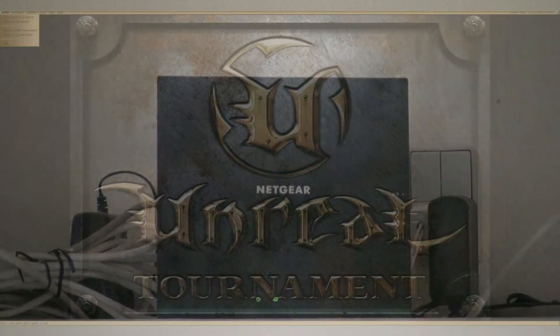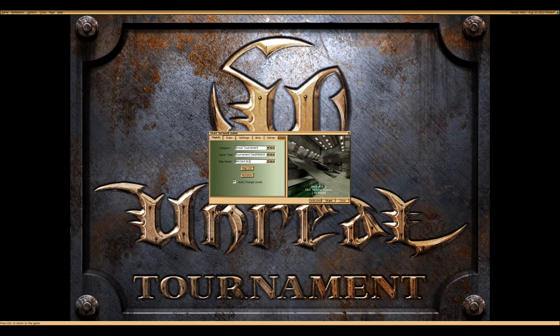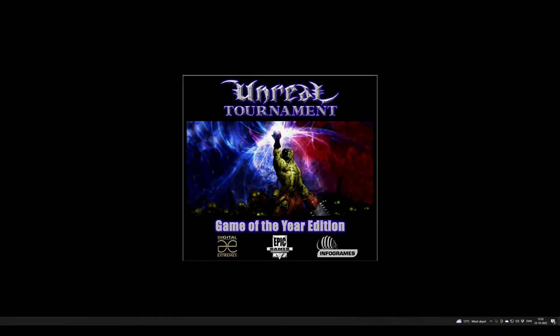Now open your Unreal Tournament and select Multiplayer. Select Start Network Game. Set up your match, rules, settings, and bots. Then go to Server and give it a server name — fill out the forms you want, but make sure to tick Advertise Server. When you are satisfied with all the settings, select Dedicated to launch your server. The game will minimize and an icon will appear in the bottom right corner. When hosting a server, your firewall will pop up and tell you that it has blocked Unreal Tournament — just press Allow Access.